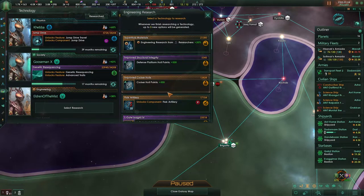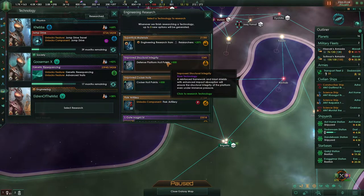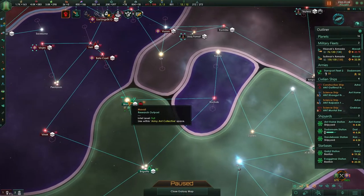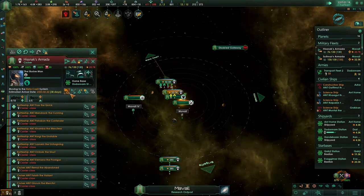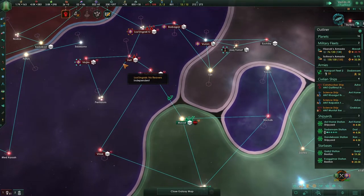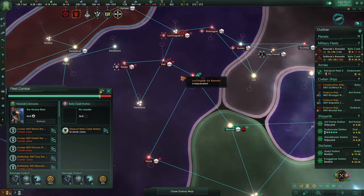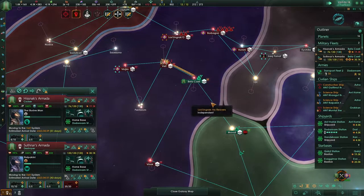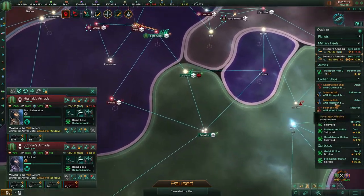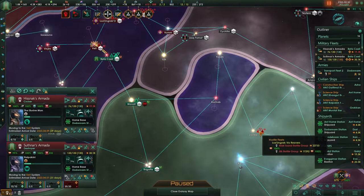Let's see — corvette building speed and cost. Let's go with the cruiser hull points. Let's keep boosting those fleet numbers. I think we should beeline it straight for the next one. They're actually over there — that is great. Let's get the armies over there, put them on aggressive. It's both of them.